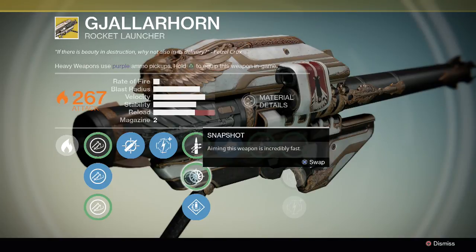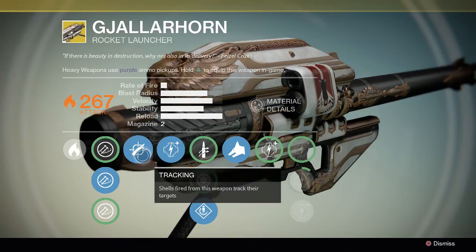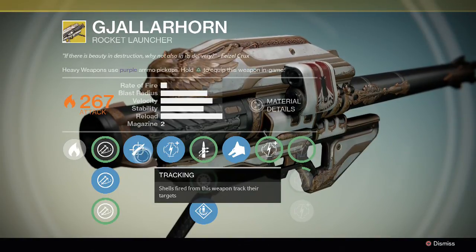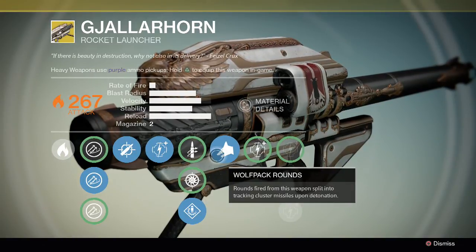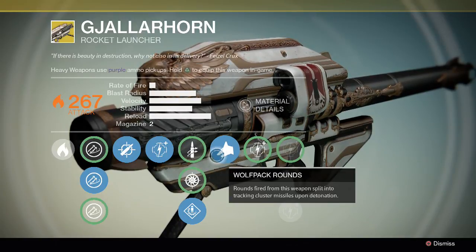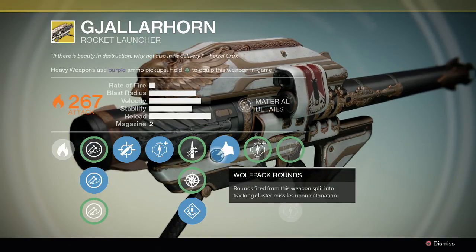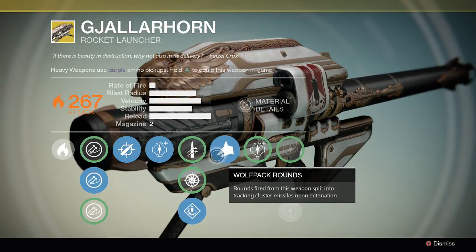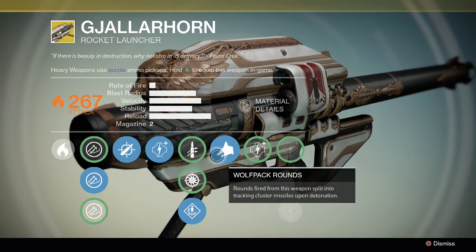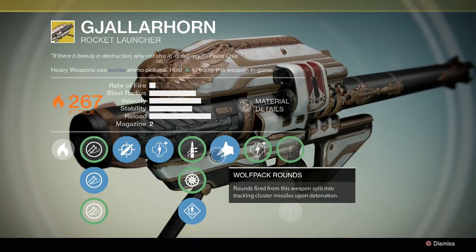The two upgrade options for this weapon are Tracking and Wolf Pack Rounds. Tracking makes shells fired from this weapon track their targets — basically like a heat-seeking missile. Wolf Pack Rounds means when you shoot your weapon and it explodes, it turns into a bunch of cluster missiles that are also heat-seeking and will find nearby enemies. This works really well for taking down mobs. If you shoot one guy in a big group, it will track the whole group and disperse into cluster bombs that kill everybody nearby. With low level mobs, it will just clear the whole room.